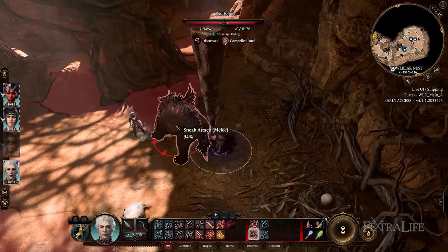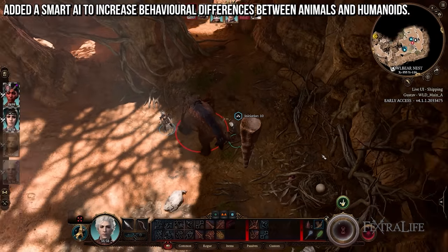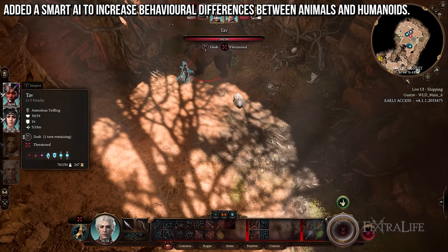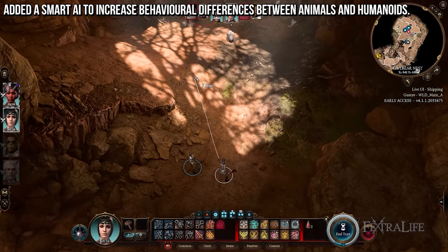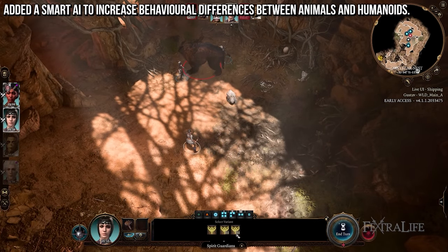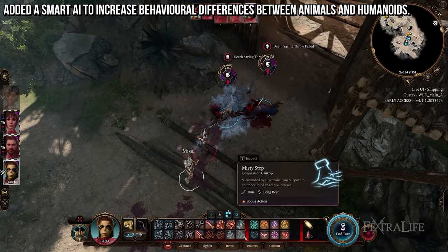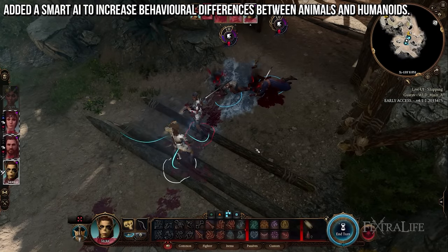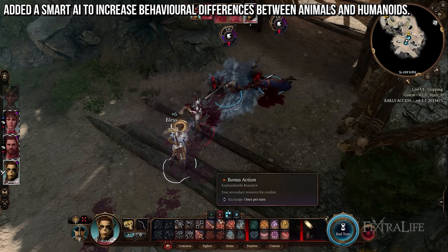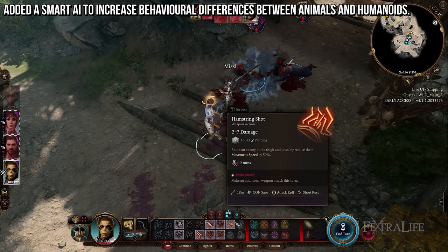In terms of AI balancing, they've tweaked the AI so that animals and humans have distinctly different behaviors. Certain characters will recognize they have a low chance to succeed with an attack and do something else instead. They've also made updates to NPCs deciding when to shove, and made NPCs smarter with healing spells — healing targets with lower HP. Generally, AI combat should be a bit better than before.